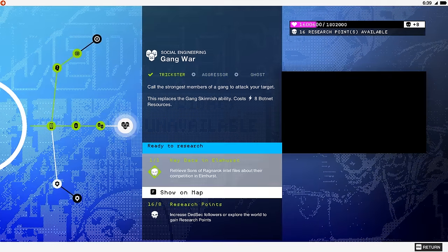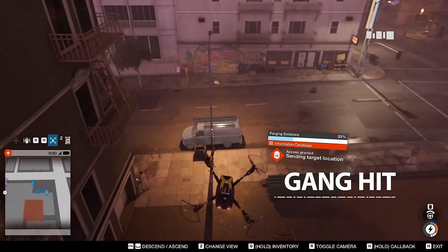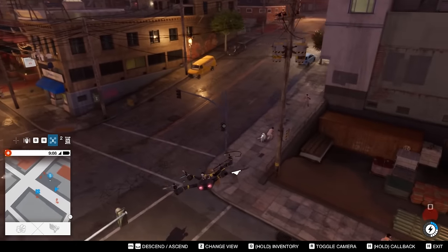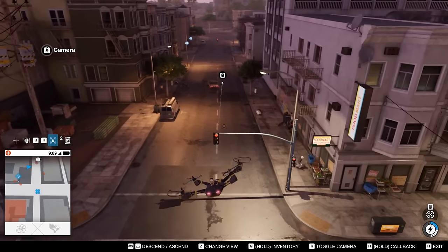Offering three whole tiers of increasingly deadly upgrades, the Gang Hit system gives you the chance to frame anyone you like for a serious breach of street etiquette. You can then hang back with total impunity and watch said unfortunate get got. Inflict this on a random passerby and they'll be dispatched in seconds.